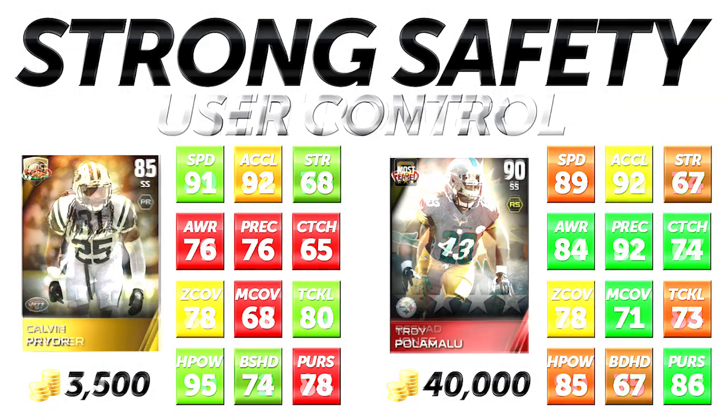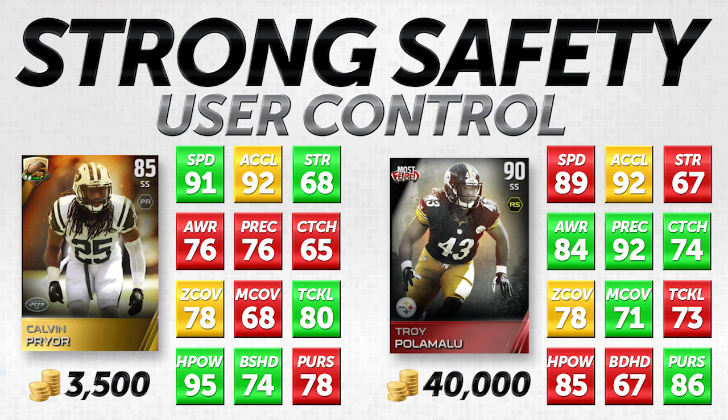Now let's talk about safeties that are better for user controlling. When I look at user control safeties, it really depends on whether you're actually user controlling them, because these attributes really only come into play when you do. When you're user controlling a safety, you don't utilize a lot of these CPU-driven attributes — awareness, play recognition, zone coverage, man coverage, and pursuit all go from green or red to gray, because you are doing all of those things yourself.